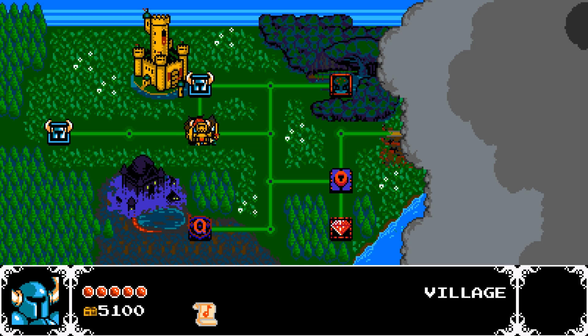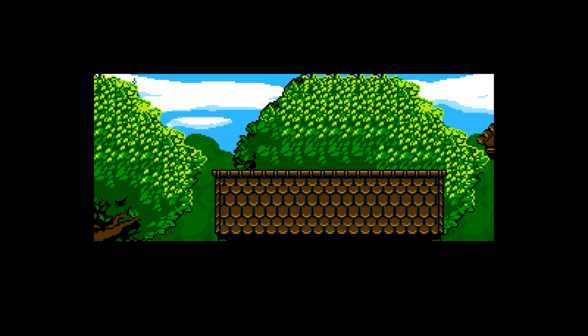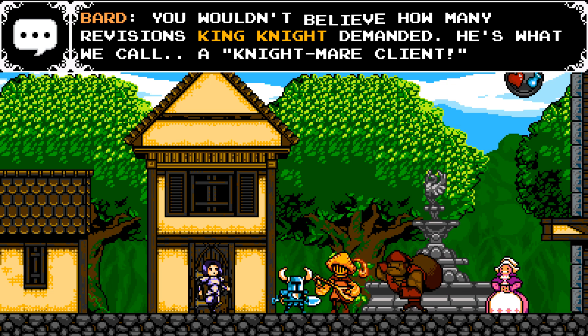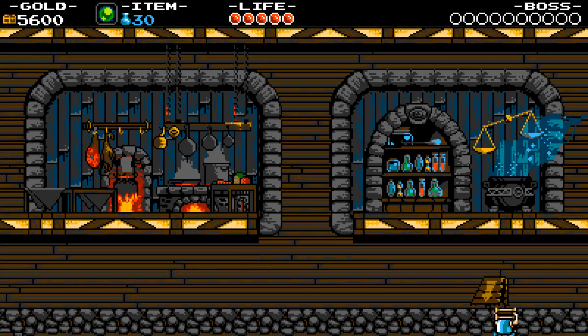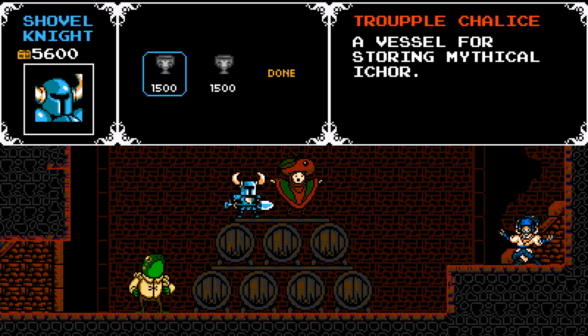We'll go back to the town later. Let's do one more dungeon today. Actually I should buy that chalice thing. I wish I had a little bit more money — I'd be able to afford more life or something. The music sheet! Yeah, just get me close. You wouldn't believe how many revisions King Knight demanded. A nightmare! Thanks, Bard. First off, I'll go buy... I think it's $4,500 for the meal ticket. One of them was going to give me something for beating the King Knight. This guy is very spoon-y by the way. All right, Trupple King, I'll buy one of these, even though it's going to cost me a life upgrade.